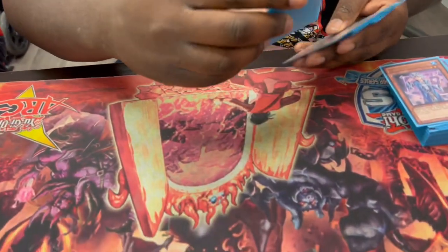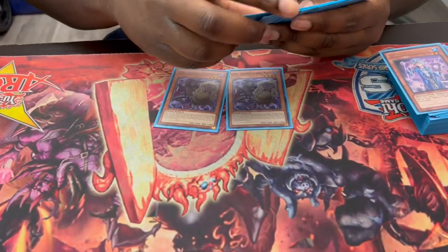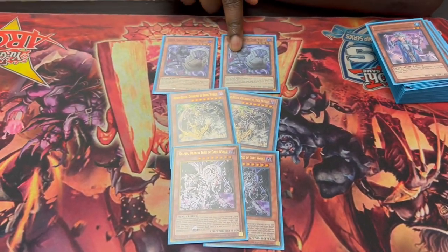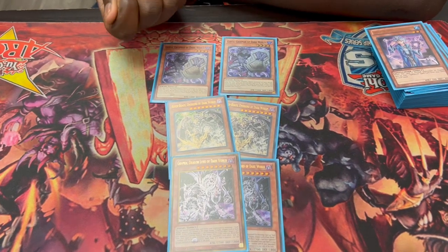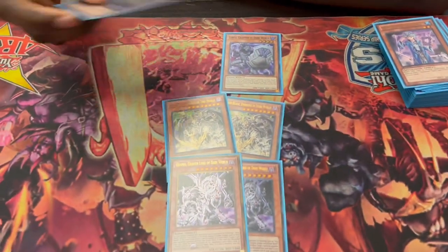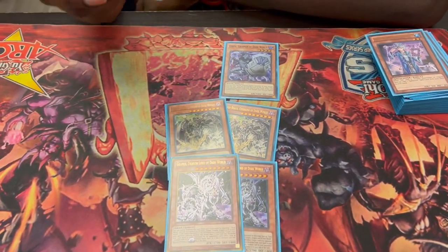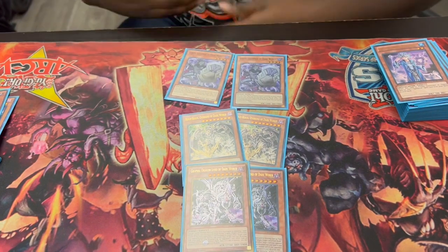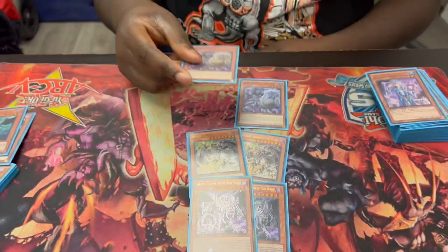And then the other Dark World monsters — these are the weird ones. Two Ganti, two of the new one, and two Graffa. Ganti is the new searcher for Gates — you discard the card and add Gates of the Dark World from deck to hand. That part is soft once per turn, which is pretty nuts. The other ability, which is hard once per turn, is that when it's banished while you control another Dark World card, you can summon it from the banish pile. So you use Gates, banish Ganti, discard a fiend, draw a card, trigger — whatever fiend you add. A good thing is you can chain block, so if they want to ash you, you can't because you have this.